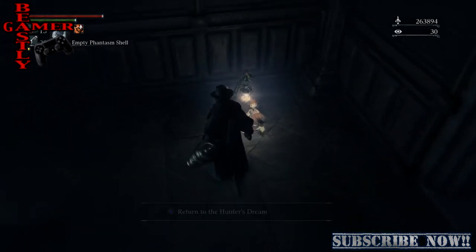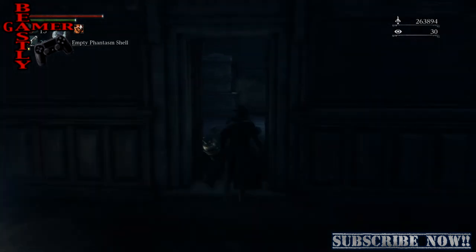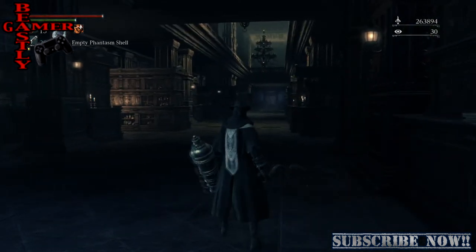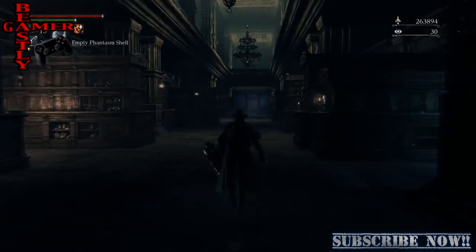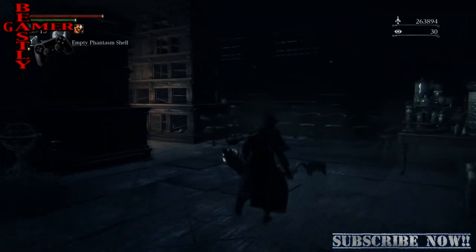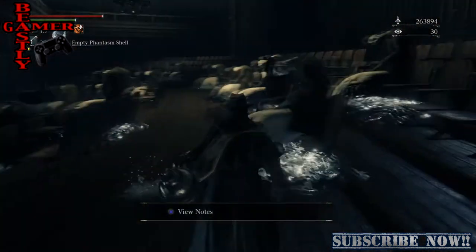If you guys want to make tons and tons of blood echoes, I'm going to show you how to do it now. First, walk out of the starting hall into the main hall, then take the first door on the right, which leads into a little classroom. Up the stairs on the left you're in the big classroom, and you start taking these guys out.